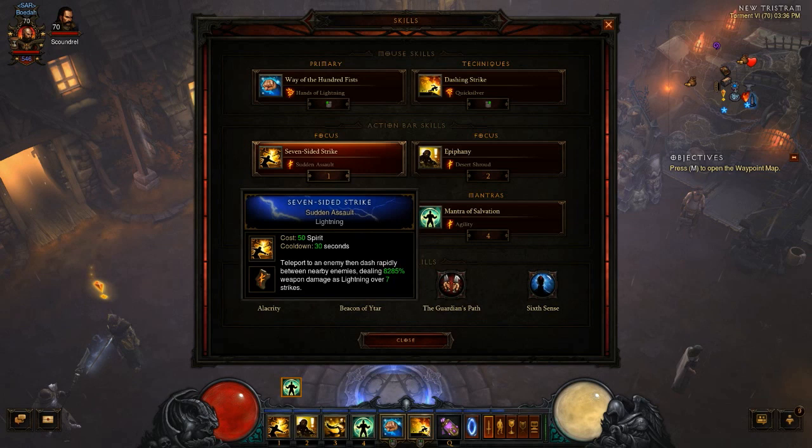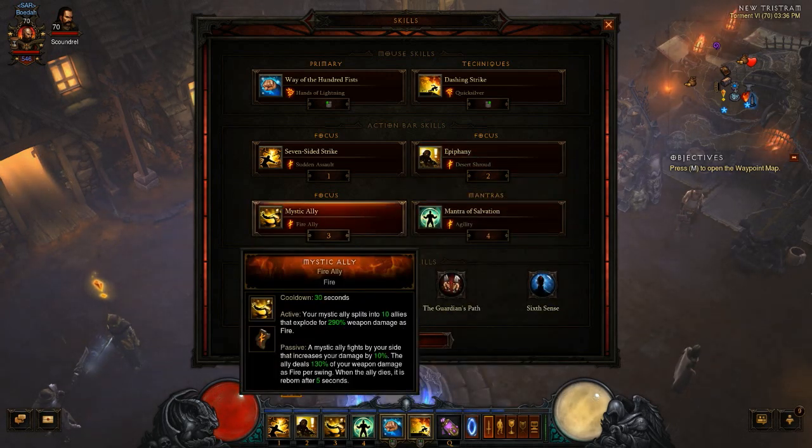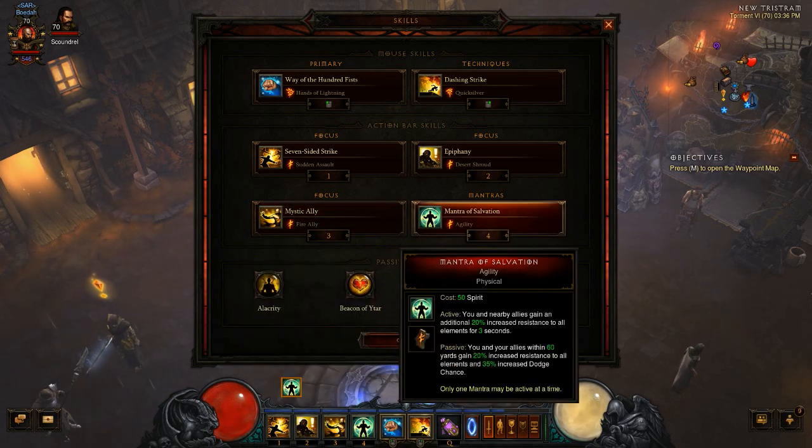I like 7-Sided Strike because it does a fair bit of damage and every time you use it you also have a good amount of immunity going on. Epiphany with Desert Shroud is for Greater Rifts to mitigate more damage — it gives you 50% damage reduction. Mystic Ally with Fire Ally for extra damage. And Mantra of Salvation with Agility, because that is a huge boost to toughness.